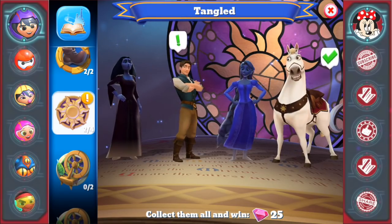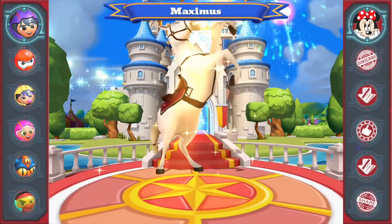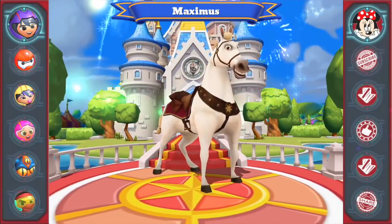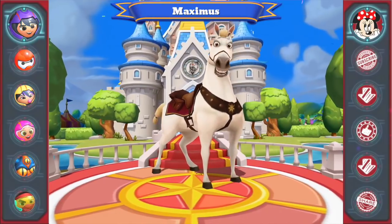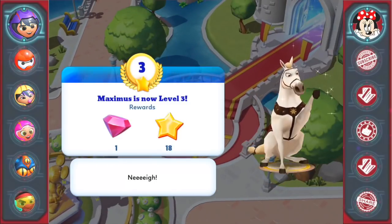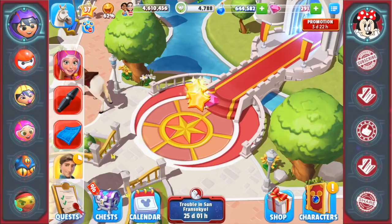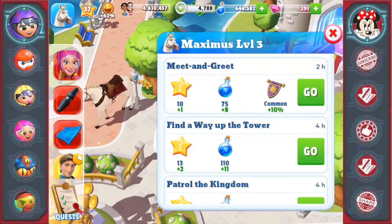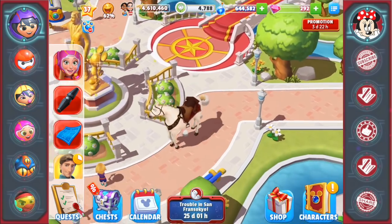Hi, it's Disney Girl back for another episode of my Disney's Magic Kingdoms game. Today I'm jumping back in with Maximus, who is coming back into my kingdom. I love him, he's so awesome and he's huge. Maximus is now level three! He is a big character for sure — I love him though. I think he's my first horse here.